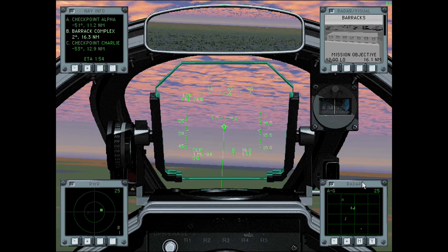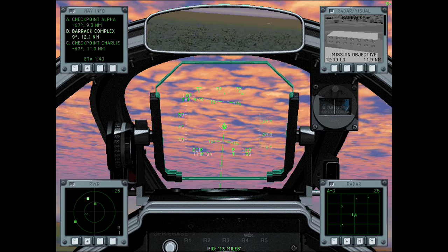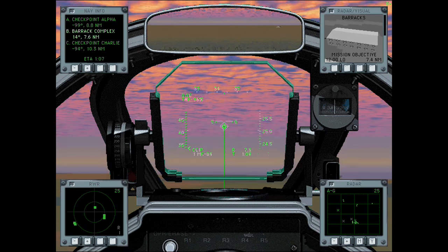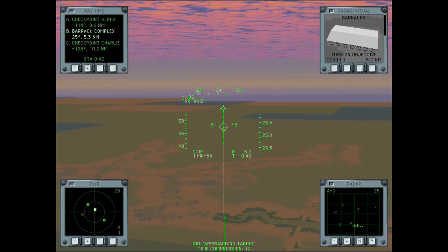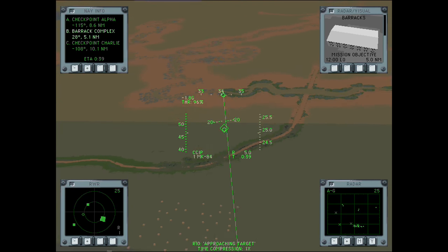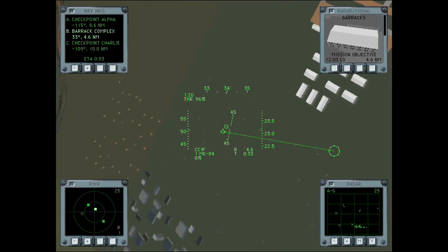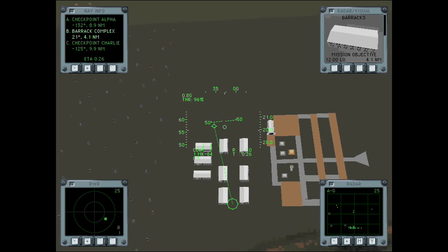Let's climb to at least 25,000 feet. We see an IR threat warning, so that means there's enemy fighters bearing down on us. It's still kind of funny to me that we can actually get that information, but we shouldn't be able to.